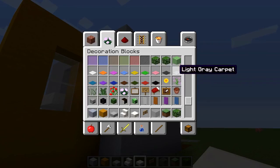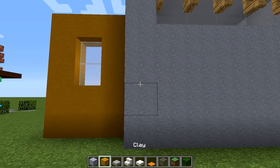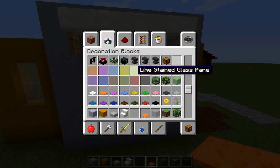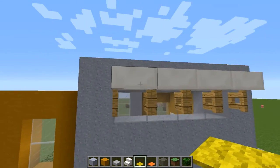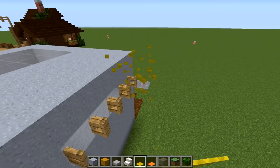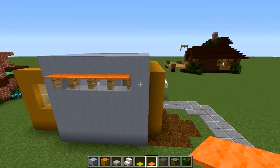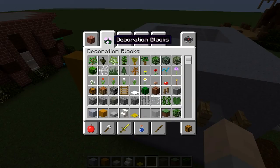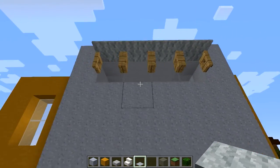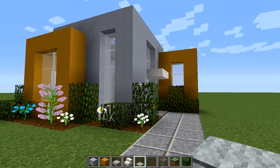For the carpet, let's try light gray, or maybe yellow since it matches, or orange to go with the color scheme. Let's try both — orange adds another color and pops out quite nicely. Let's try one more option — that looks like a keeper. It blends in really nicely with the clay, almost looks like clay itself. We'll go with that, though of course you guys can change it.